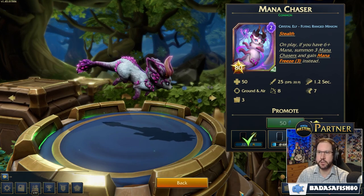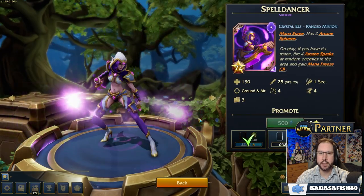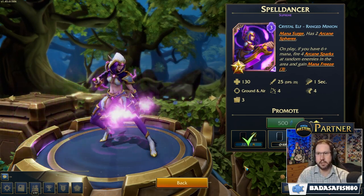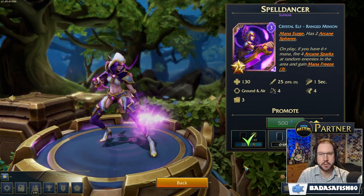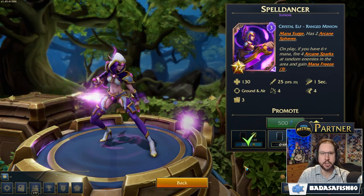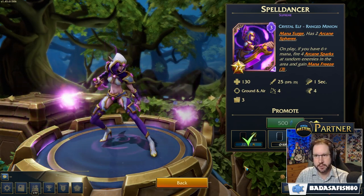So that's the first new card, the Mana Chaser. The second new card is the Spell Dancer. We haven't seen very much of the Spell Dancer at all. On paper it seemed like an interesting card and I was looking forward to using it, but I think it's been overshadowed by the fact that everyone's just using the Mana Chasers. Perhaps if the Mana Chasers get nerfed a little bit more, we'll see some more Spell Dancers.